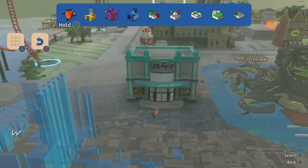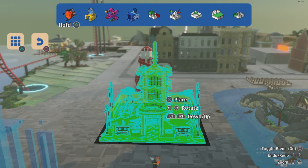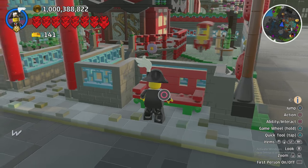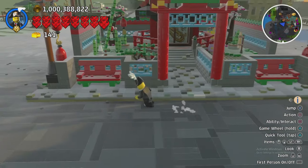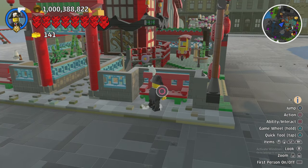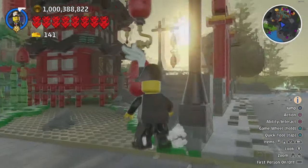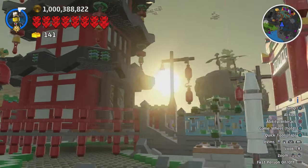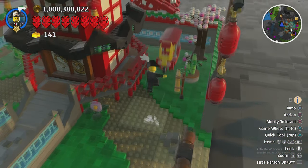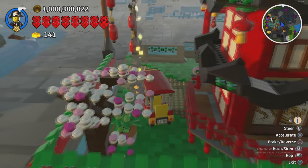Then we've got the Chinese New Year builds - these must have come out in 2018, whenever Chinese New Year is. There are a bunch of nice props that came with these builds - these benches and little decorations, the lamps and stuff. And also this truck with fireworks - let's not forget - we just set one off by accident and missed the display.